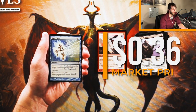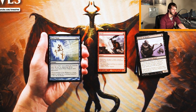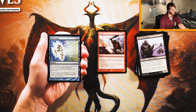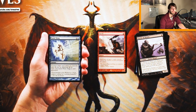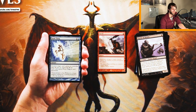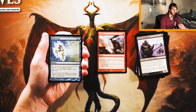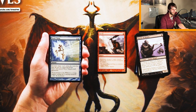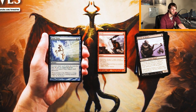Rune Snag is an instant for one and a blue — counter target spell unless its controller pays two, plus an additional two for each card named Rune Snag in your graveyard. Obviously great for control decks. It's essentially a two-mana counter on turns two through four, and scales well when they're playing on curve. The earlier you take them, the better chance you have of getting multiples, which makes them even stronger. There's a lot of upside here, but I still think I would take Scred over Rune Snag.